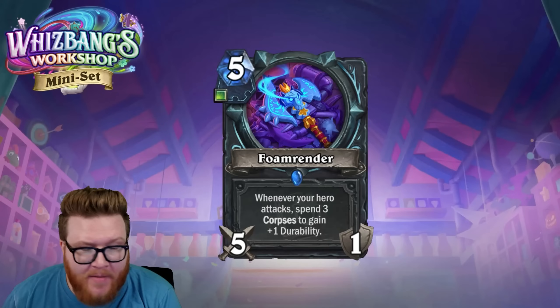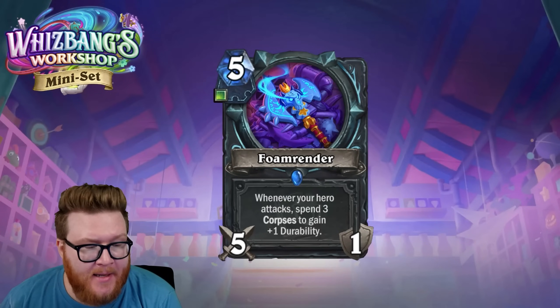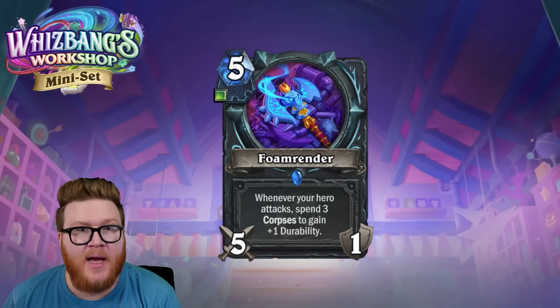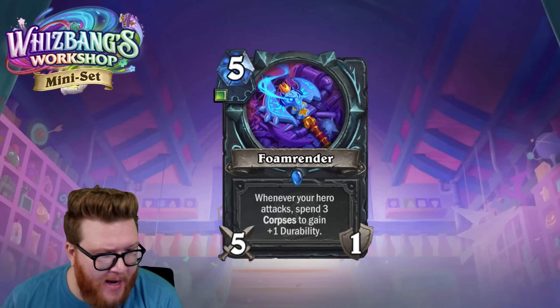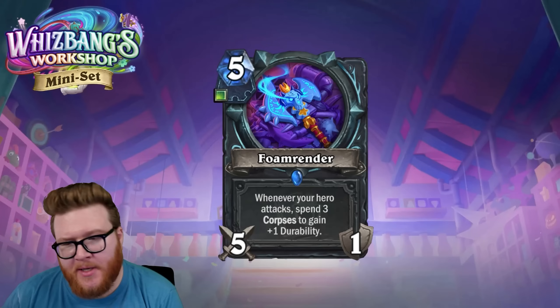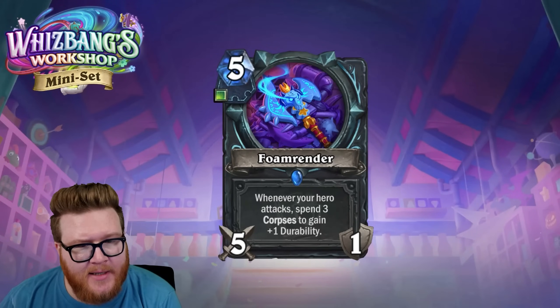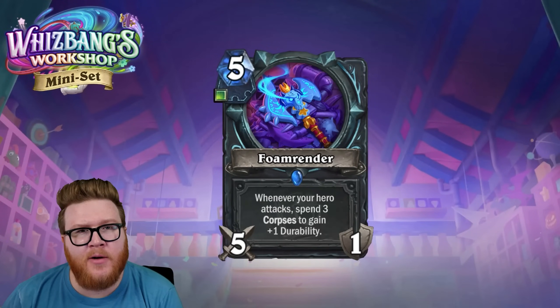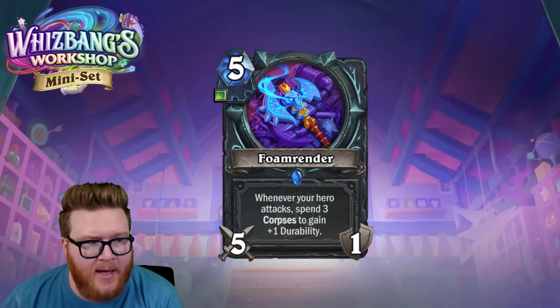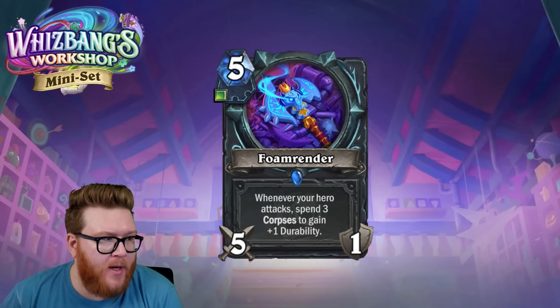This is actually a couple of things. First, this is a pseudo-infinite weapon — if you have the corpses to spend, you just keep gaining durability and hitting for five every single turn. That can really grind people down. Combine it with the Death Knight hero power and you're pumping out eight damage per turn.